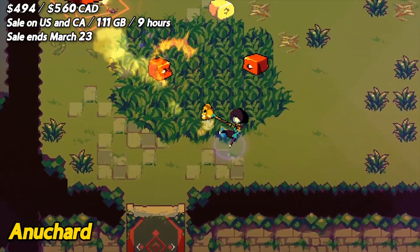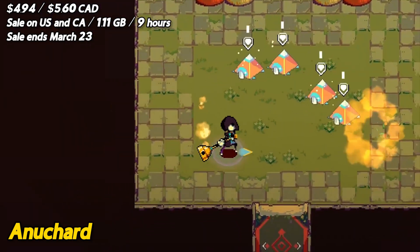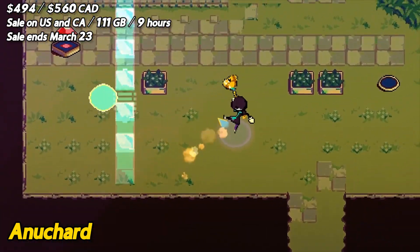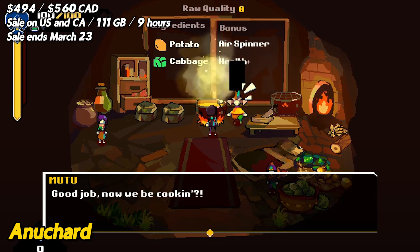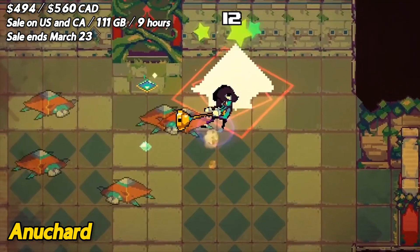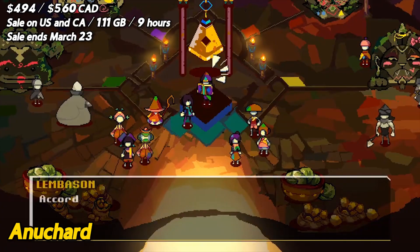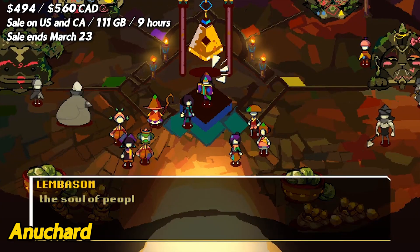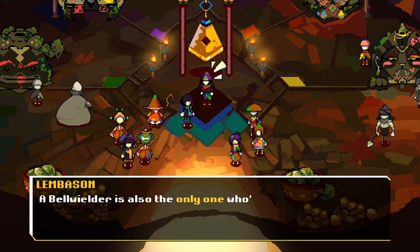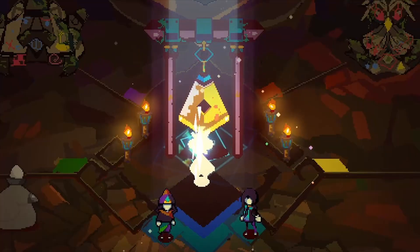Anuchard is a game that's all about building a tower and making friends. But like any tower, it has its ups and downs. First, the good stuff. The game's graphics are gorgeous, with a charming and whimsical art style that's sure to put a smile on your face. The gameplay is engaging, with a mix of dungeon crawling, puzzle solving, and town building that keeps things interesting. And the music is delightful, with a soundtrack that perfectly captures the game's cheerful vibe. However, there are some negatives. The controls can be a bit clunky at times, which can make some of the platforming sections frustrating. And the difficulty level can be a bit uneven, with some parts feeling too easy and others feeling too hard.